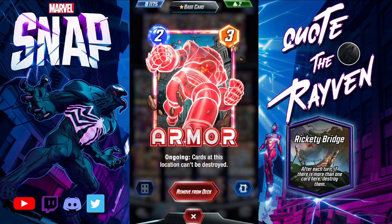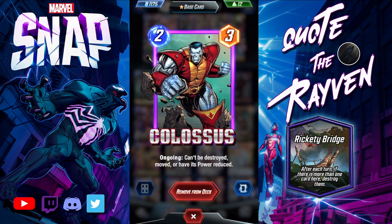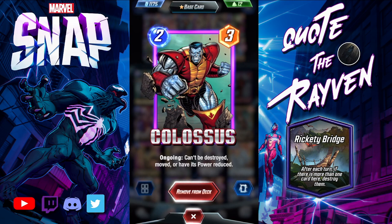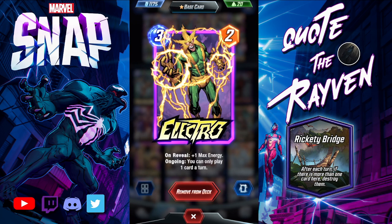Armor — if you don't want to deal with the location, just armor it, no big deal. Colossus, two-cost MVP — this guy won me so many games because he cannot be destroyed. You play him at the bridge and combo him with Mr. Fantastic for five power, sometimes six depending on other locations. It's a 99% chance you're going to win that location. Electro — throw him on the bridge, destroy him, but you still get his max energy on-reveal ability.